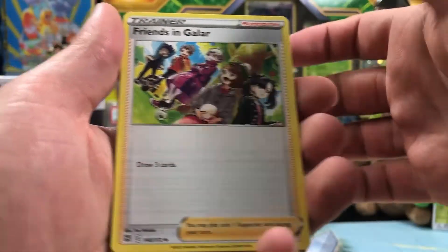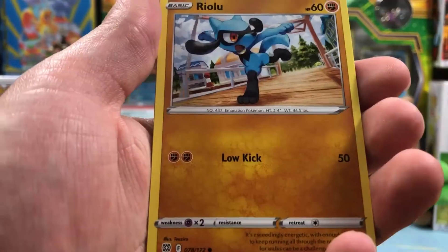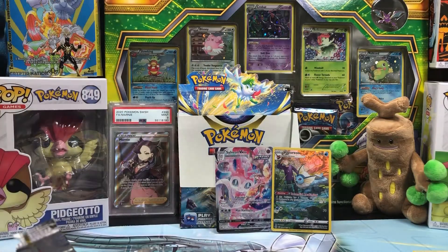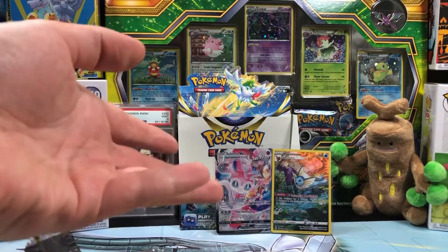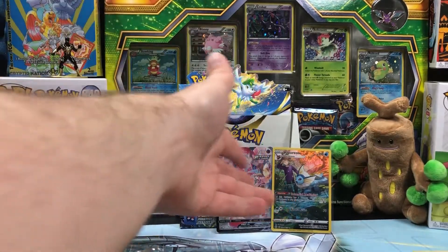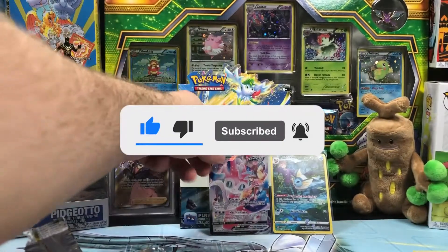Psychic Energy, Friends of Galar, Probopass, Cinccino, Axew, Impidimp, a Magmar, Riolu, Burmy, Magma Basin — and of course it ends on garbage. This is honestly the best card I've gotten out of the whole box. No full arts, no secrets, no rainbows, no golds. Next, we will be doing the Japanese version, and hopefully we won't get as boned out of that one. Thank you for watching. If you enjoyed, do please hit the like and follow button — it helps me immensely. At a thousand subs we're going to open our ultra premium collection. And if anyone will do it for this lovely girl here, won't you please hit the follow and subscribe button. Thank you for watching — we'll see you in the next video.